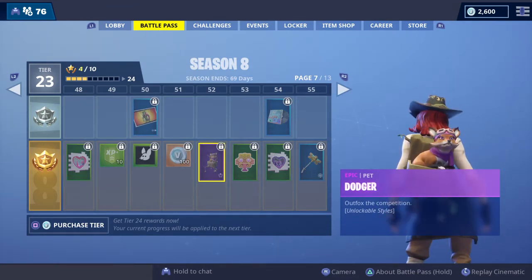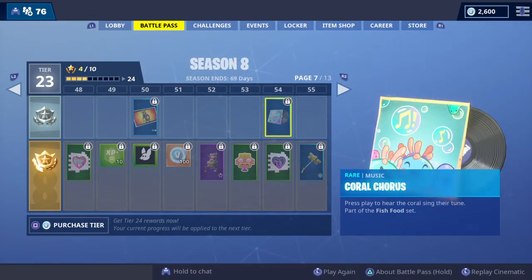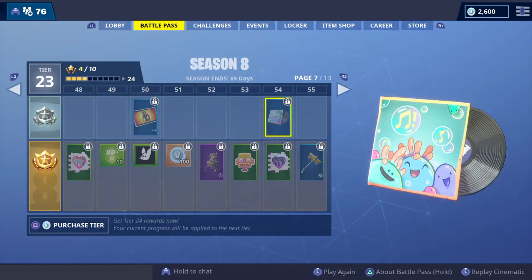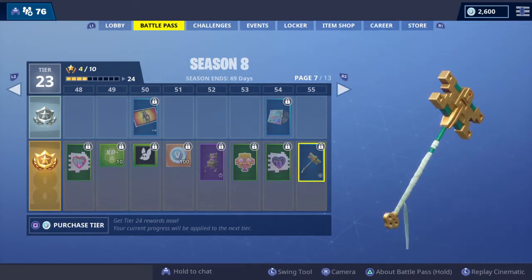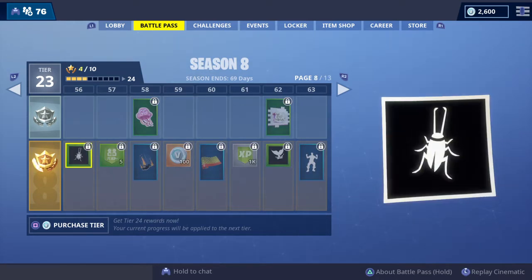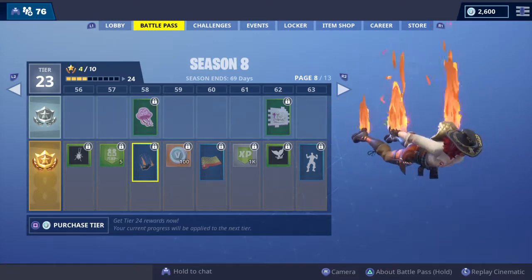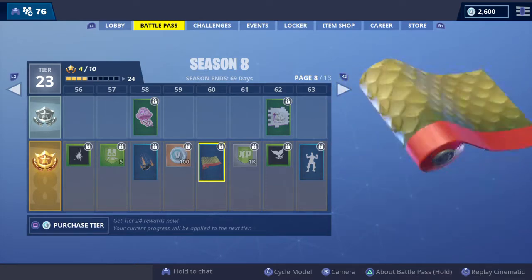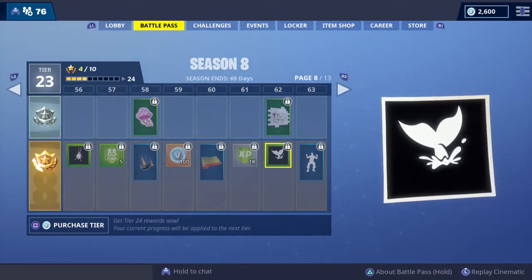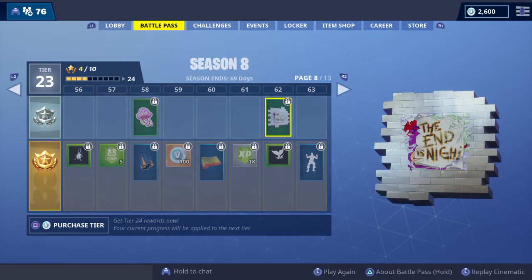There's the Dodger, which is like a fox pet. We've also got some new music — a Choral Chorus that sounds kind of cool. Then there's the Lock Pick pickaxe. We've got a beetle lava contrail, Dragon Scales wrap, and something that looks like a dolphin or whale. There's also an 'The End is Nigh' item — could this be a nod towards Season 9? We'll have to find out, but we're a bit early for that.